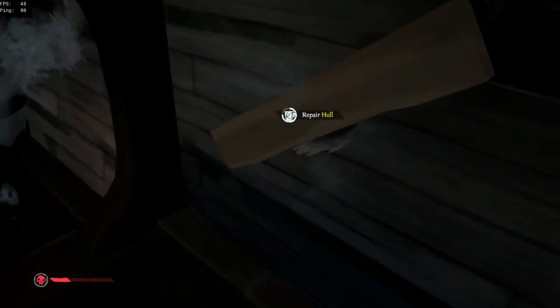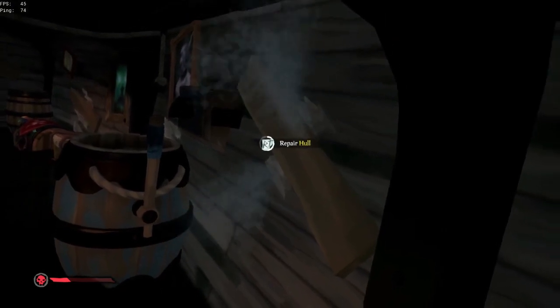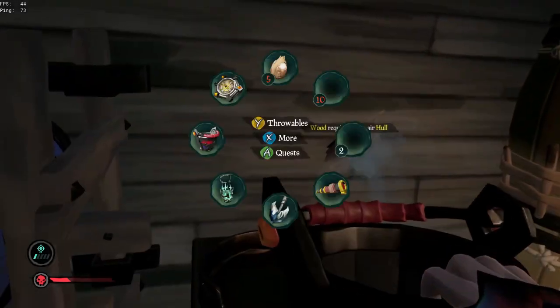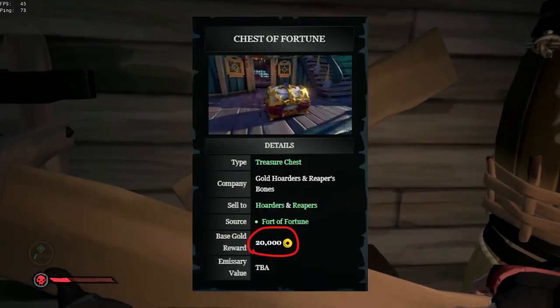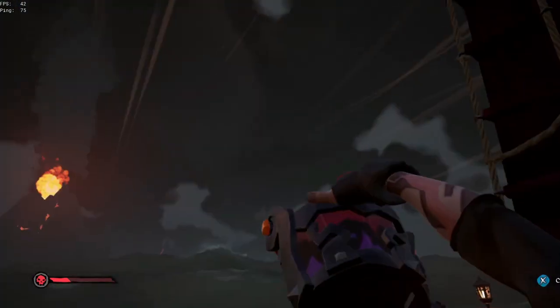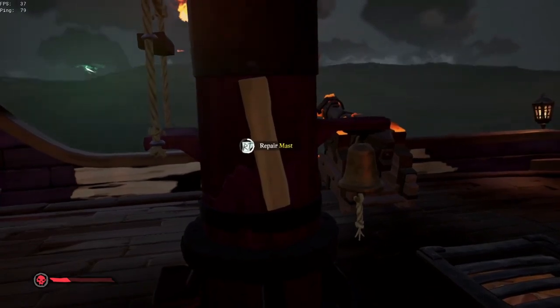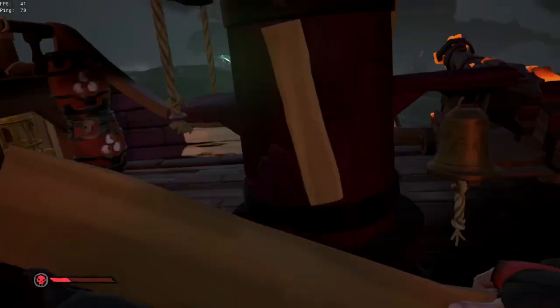One item that can only be obtained from the Roar is the Ashen Chest of Legends — a chest that takes at least two hours to obtain. Funnily enough, this chest isn't even the most expensive in the game; that title goes to the Chest of Fortune with a base value of 20,000 gold. I didn't just bury one chest — I buried two. Getting the first one took me two and a half hours; getting both took me five.